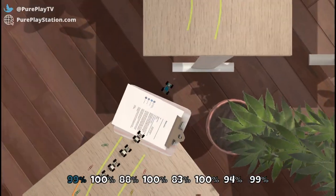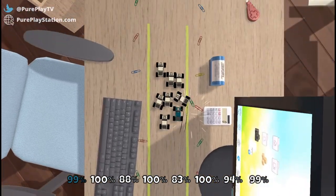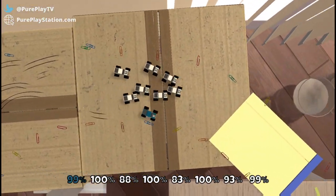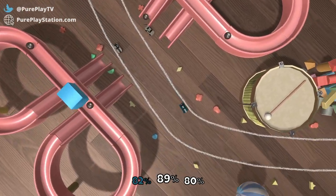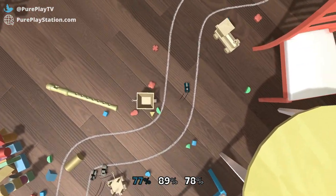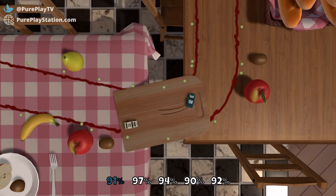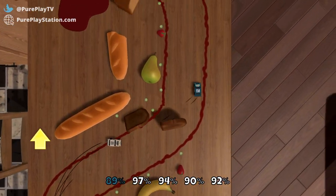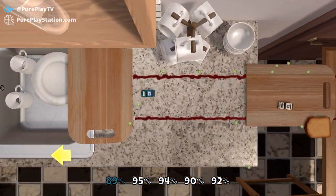Generally though, the game is good fun, and it captures the spirit of Micro Machines very well, thanks in no small part to the game's design. The stages are well thought out, taking place across several rooms in a typical house. You'll start off in the bedroom avoiding toys, marbles and more, before pulling skids across the kitchen stove as popcorn blocks your way and ketchup slows you down. Then there's the office with office-y stuff — and it's a very messy office. I couldn't play that stage without thinking how awful it must be to work in that home office.